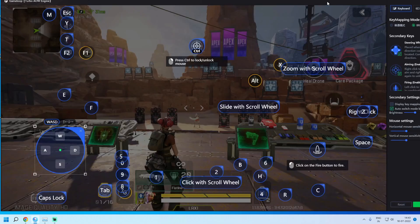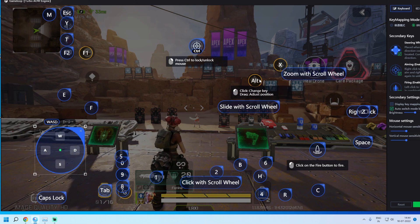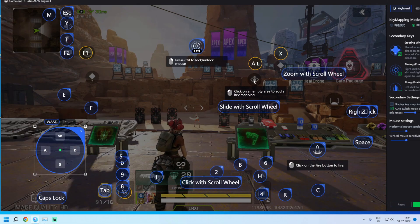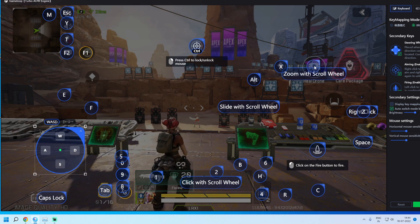Check the key mapping — the key for the care package and some others are missing. Close those slots, then re-add them. Save, then open key mapping again and add the missing keys. Use J instead of Z here since we are already using Z for right-click ADS. Save.